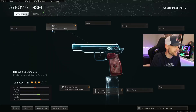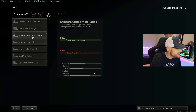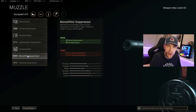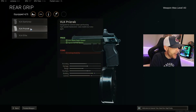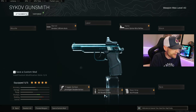You use the same basic three attachments — the barrel, the trigger, and the 80-round drum. For the optic I was using the Solozero — it has a really clean sight picture. The only other choice is between the Monolithic Suppressor if you really want to stay off the mini map, or the rear grip for ADS and sprint-to-fire. I was using the rear grip and not worrying too much about staying off the mini map, and I found it to be really strong and super fun to use.